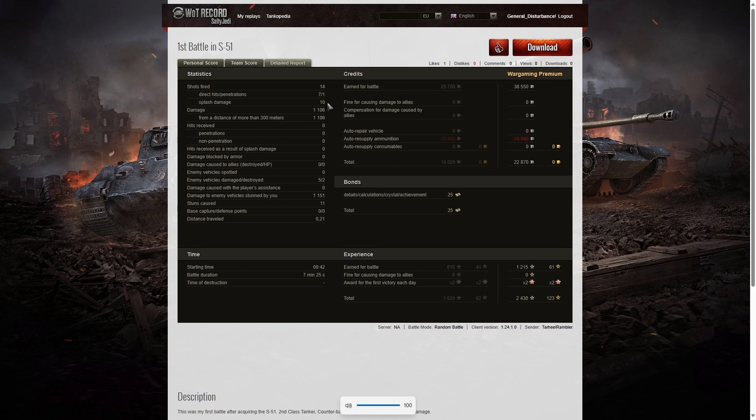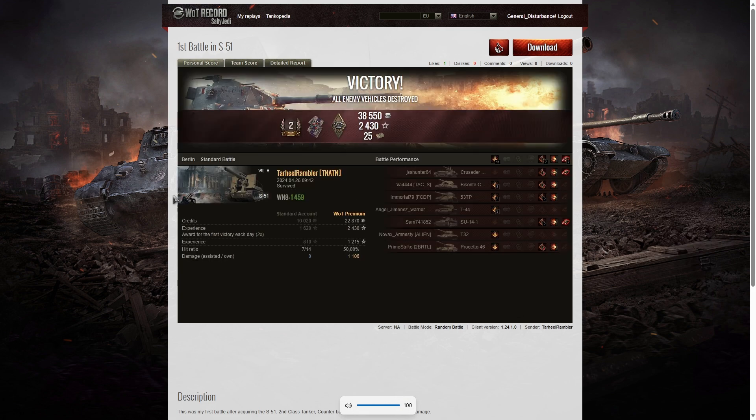He also got ten splashes, 1,106 hit points of damage — all from over 300 meters — damaged five enemies, killed two, and dealt 1,151 hit points of stun assist across eleven stuns. On premium account he earned 22,870 credits, 25 bonds for a mission achievement, and 2,430 experience points. A very, very good first game in the S-51 — if he keeps this up, he'll be earning ace tanker badges in no time.